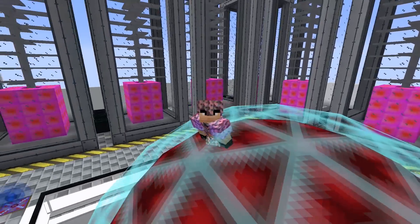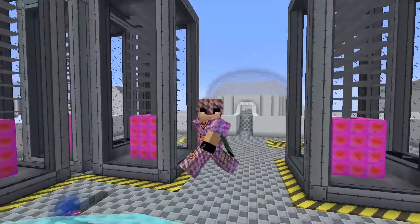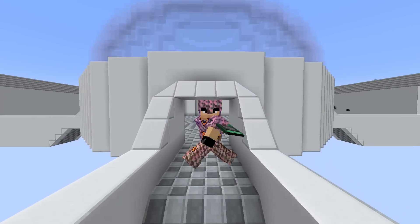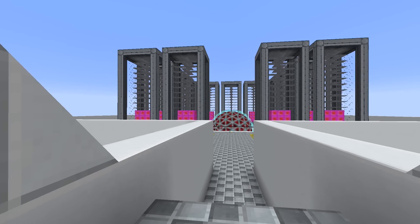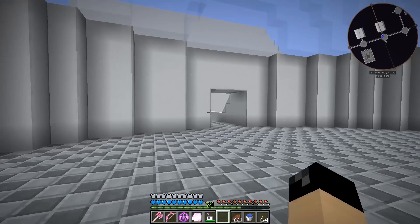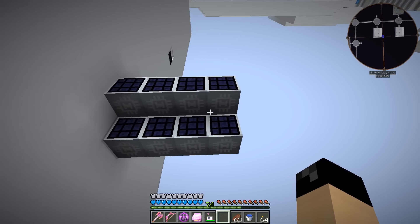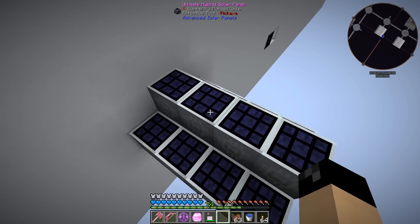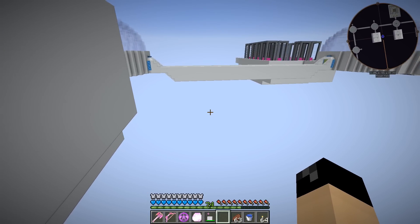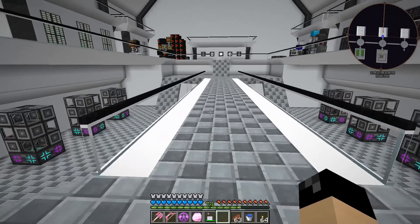Welcome back to another episode of Feed the Beast Infinity on the HermitCraft server. Since last episode we've been making more and more ultimate hybrid solar panels — I crafted four more earlier today before recording. We now have 12 of these. We need eight of them to make the quantum solar panel, which is one of the things I want to do today.